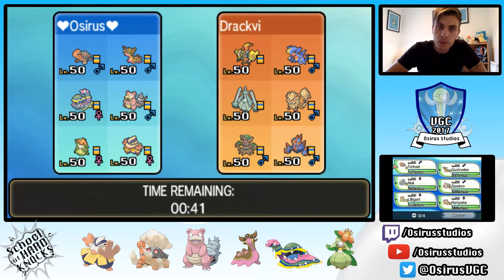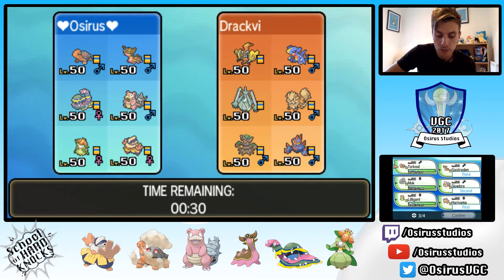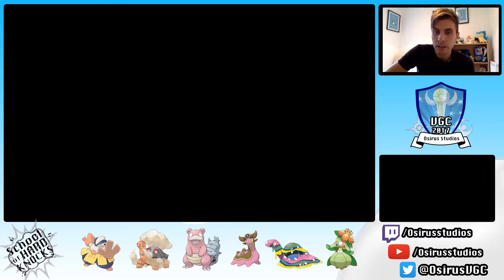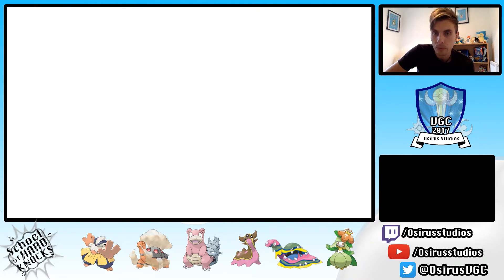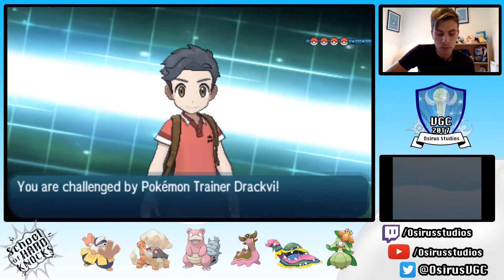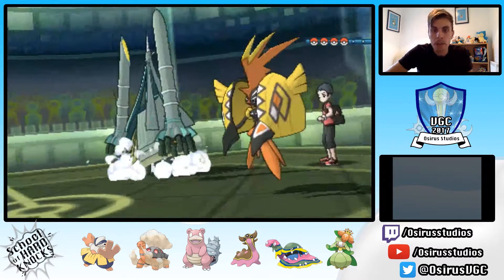With Celesteela also on their team, I kind of want to bring Torkoal. So our four are going to be: lead Hariyama and Slowbro, with Gastrodon and Torkoal in the back. Torkoal gives us nice options against the Tapus with Sludge Bomb — it picks up a clean KO on standard 4 HP Tapu Koko, and with a boost it's guaranteed on most variants. As long as we're in a Trick Room situation, we can do alright.